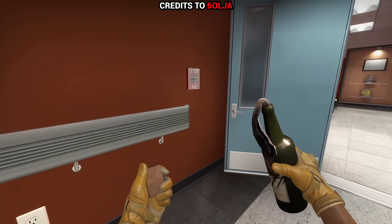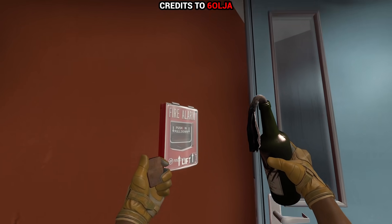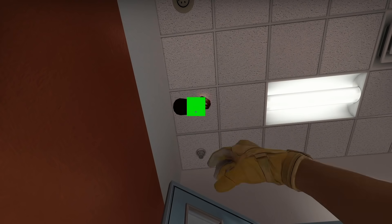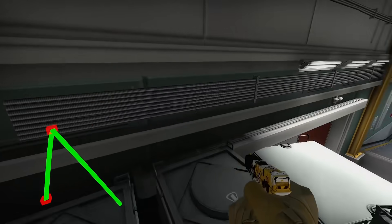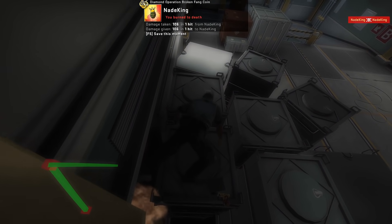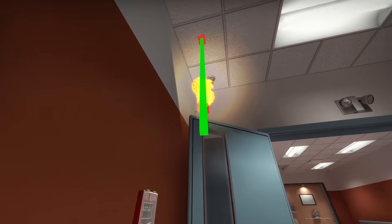Ramp — if you get stuck nearby this door, aim like shown, kinda in the middle of the square at the ceiling, plus a left click throw. You'd set up a fire that reveals plus damages anyone who is in the very corner of the ramp boost spot. Very hippy, very situational.